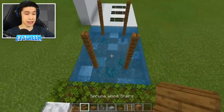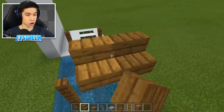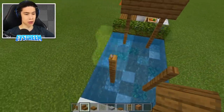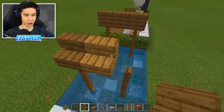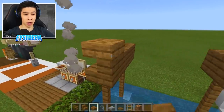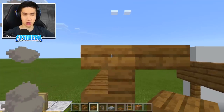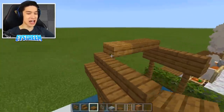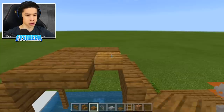Grab your spruce wood stairs and place one, two, three on each side. Then grab your spruce wood slabs, place one, two like this, and destroy out this slab here. Then go ahead and fill in the entire top of this area with your spruce wood slab — it's making a very cute ornamental roof.